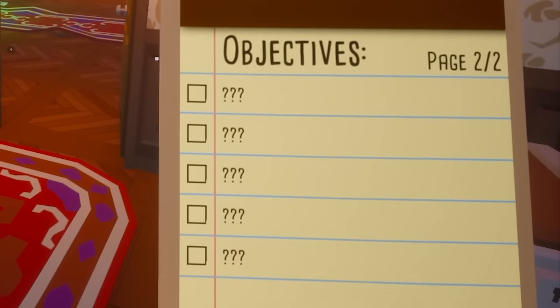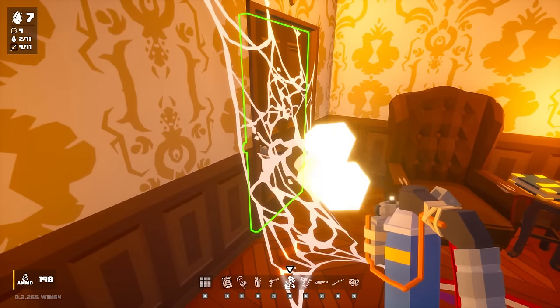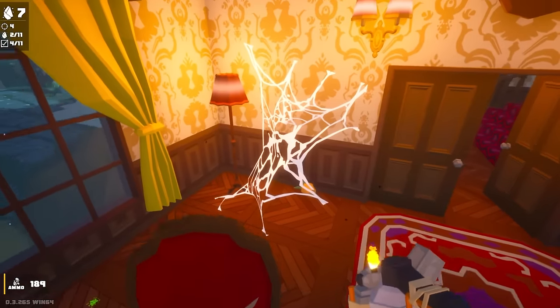Look at all these objectives that we have to unlock — there's a whole bunch of them. Let's go ahead and just burn this whole spider web. Gotta clear the room of all these spider webs; they slow you down if you walk through them. Try not to set fire to the house.